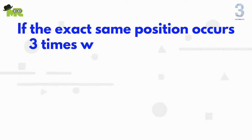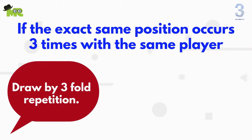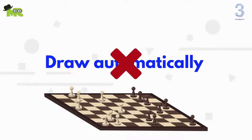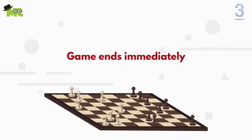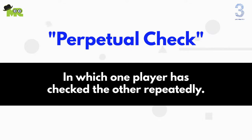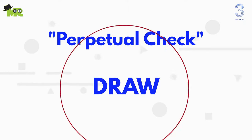What is threefold repetition? If the exact same position occurs three times with the same player to move, then either player can claim a draw by threefold repetition. The game doesn't end in a draw automatically, so if you want to continue you can. But if either player claims the draw, the game ends immediately even if the other player wants to carry on. A common type of threefold repetition is known as perpetual check, in which one player has checked the other repeatedly.